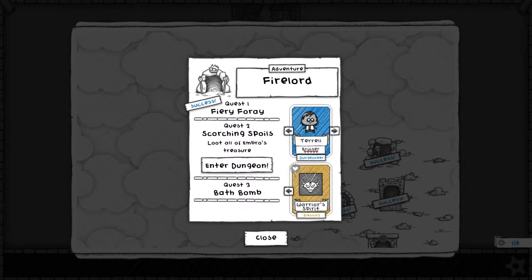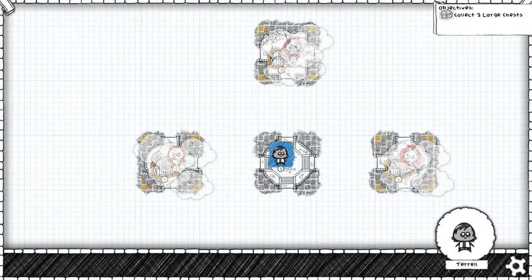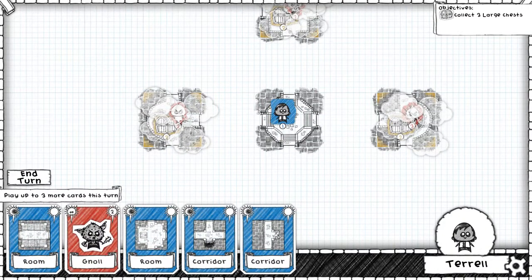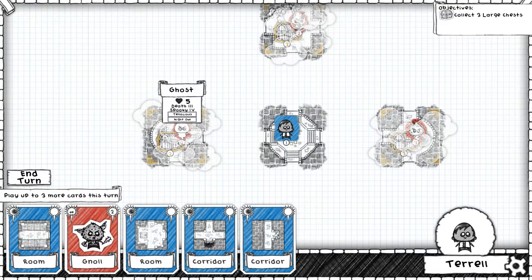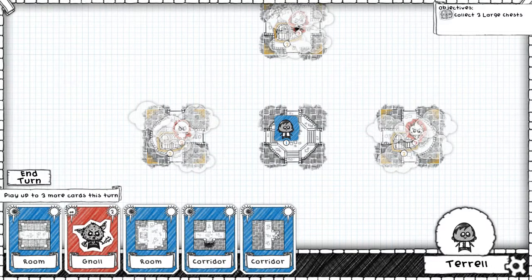We're going to go against the Fiery Foray. There's our next quest: Scorching Spoils. Let's go ahead and try it out. So Bruiser with Warrior Spirit seems to be a good loadout — the Warrior Spirit kind of gets you through that beginning first round or two. We got to collect three large chests. We got a level three guy over to the right of us, a level two up top, and a level two to the left. This first one has Tenacious, the second one is a Fire Dude with Burn. I think Burn is the direction I want to go.